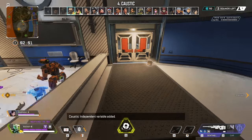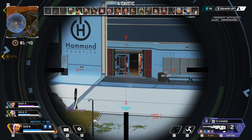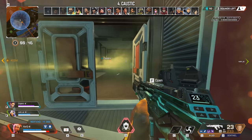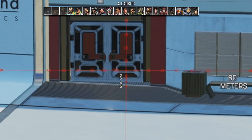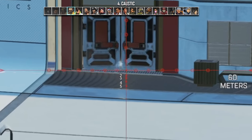Placing Caustic's barrel on one door of a double door entrance is a common tactic because it can't be shot from outside, and your teammates can still go in and out freely without having the enemies pop the barrel too early. If you place it in the middle, sometimes enemy players can crack open the door just enough to pop the barrel for free, and we don't want that happening.